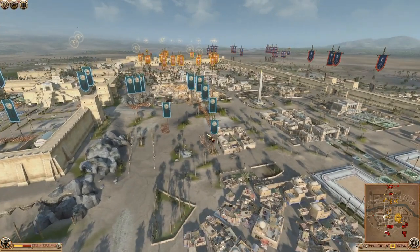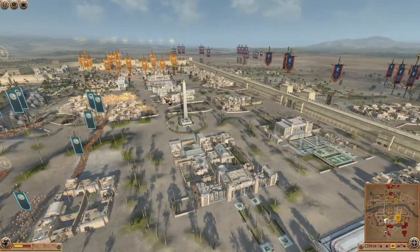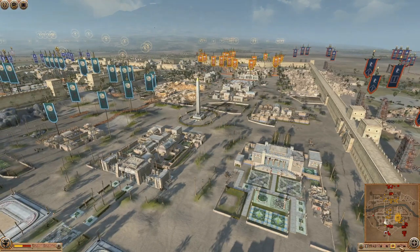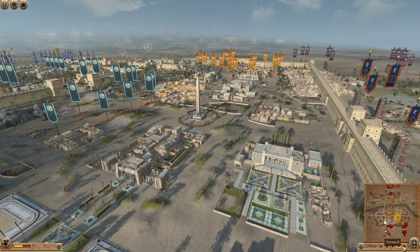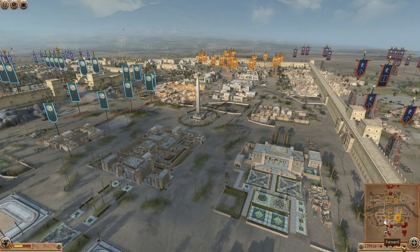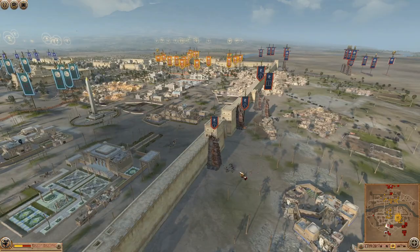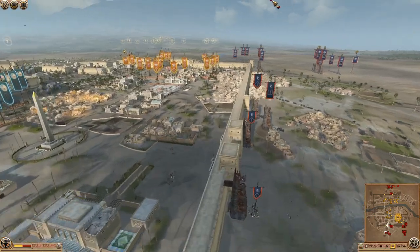Obviously he knows all these units like the back of his hand and I expect him to rack up a couple of kills. I think he chose Etruria to face the Calidons because he knew he could just beat them. I'm going to fast forward until we get a bit of combat going because there's no point sitting around — we're just waiting for these units to arrive and get inside.